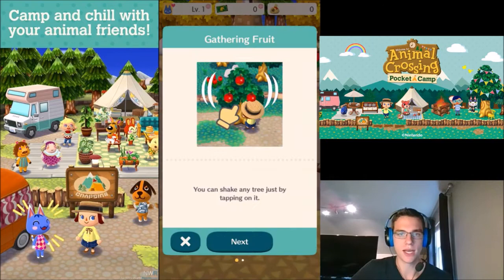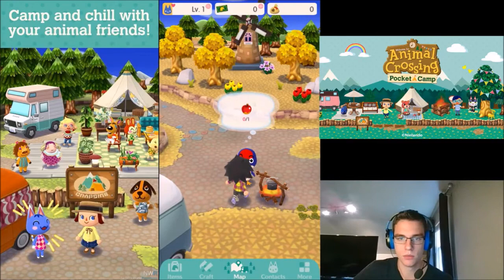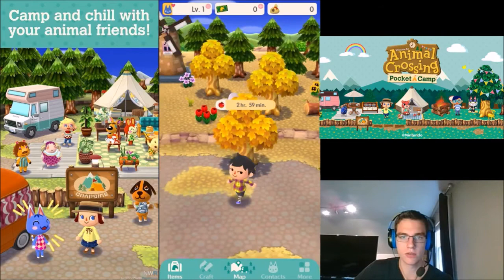Gathering fruits — you can shake any tree just by tapping on it. Shaking will knock the fruit to the ground, then just tap on any piece of fruit to pick it up. Let's go over here. There's cherries, but we need the apples. We can get the cherries later. Let's collect the apples. It looks like we can harvest the apple again in three hours. So we have the apple for this guy now.